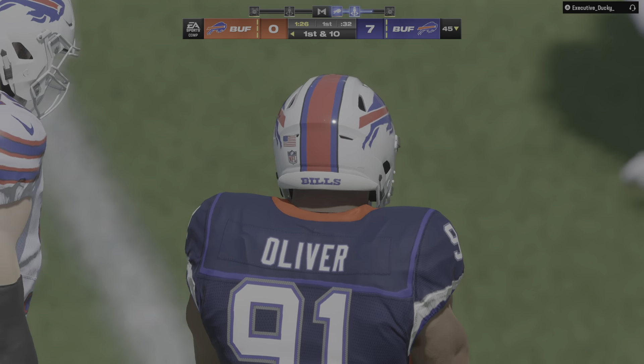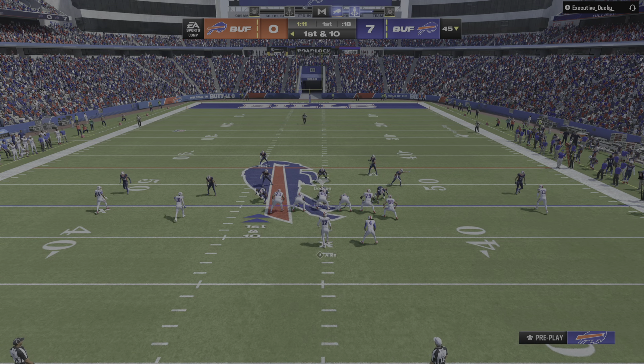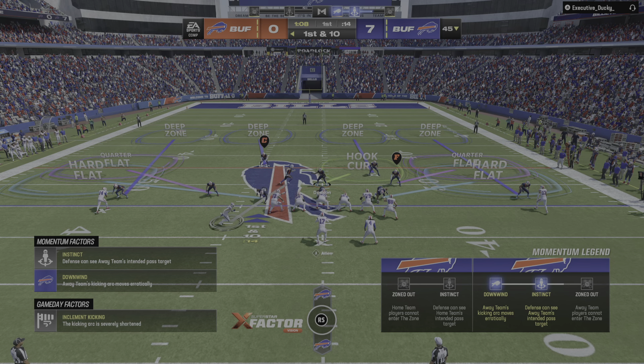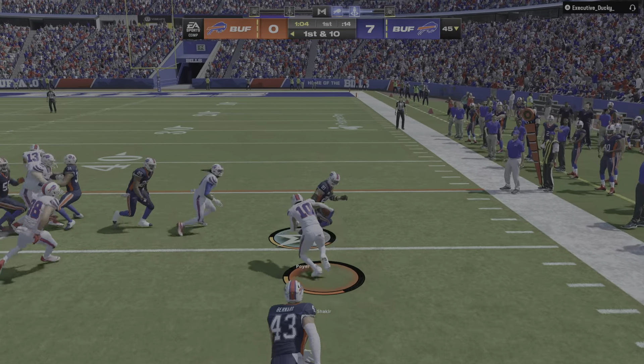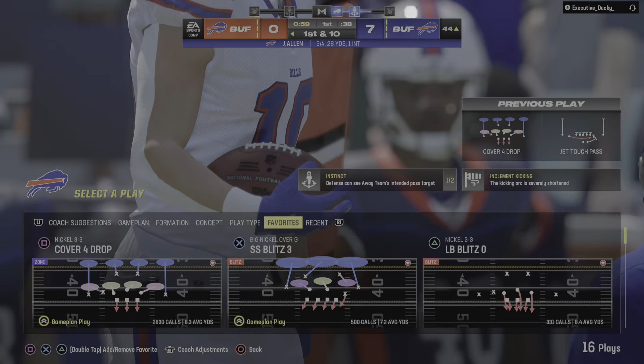Another catch for Cook there on this drive. It looks like they're going to utilize him out of the backfield any way they can. That time they pick up a first down. So now on defense, do you assign a man to him and try and cover him before he gets going? And he'll work it across midfield inside the 45.